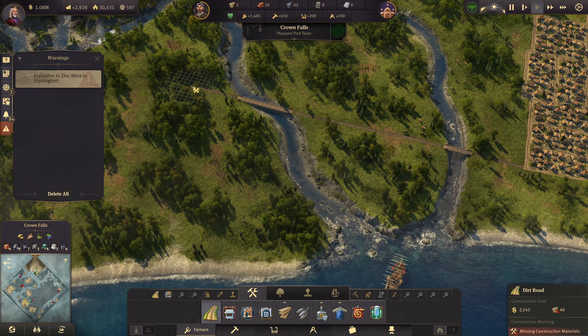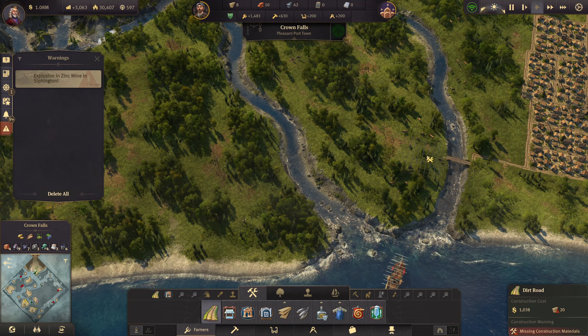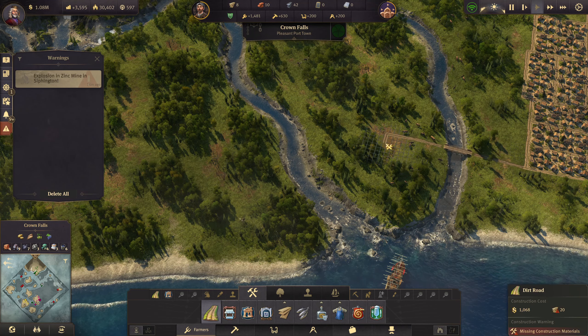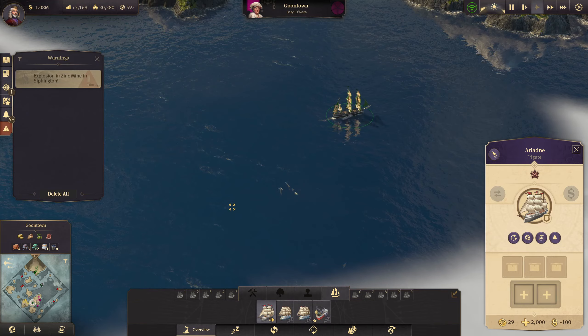We're going to do our road coming all the way across there — that looks good. Oh no, we can't — we're missing wood. We're going to wait for a little bit. Can we just do one section for now? How much wood does it say we need — 20, and we've got 10.